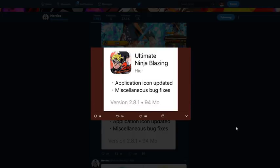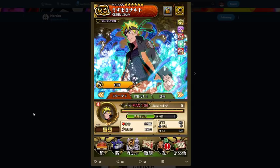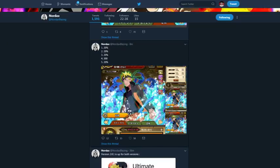We got the 2.8.1 update — application icon update, miscellaneous bug fixes, blah blah blah. So let's get into Naruto. Starting out, he's a heart unit like I said, pretty sure that's mid range, 1800 attack stat.